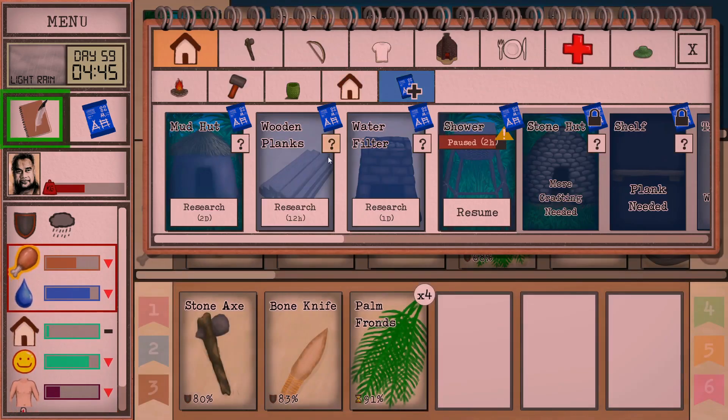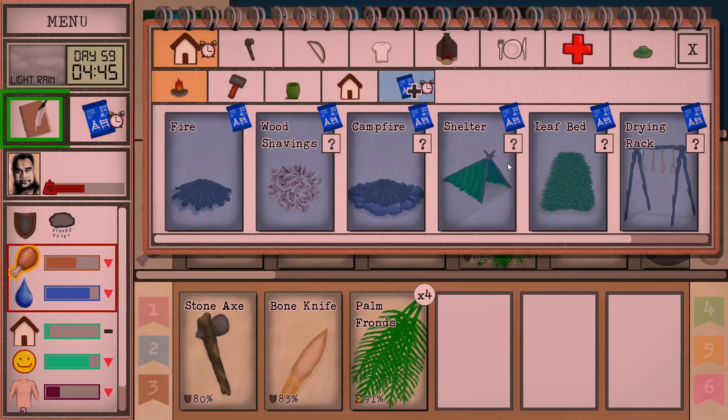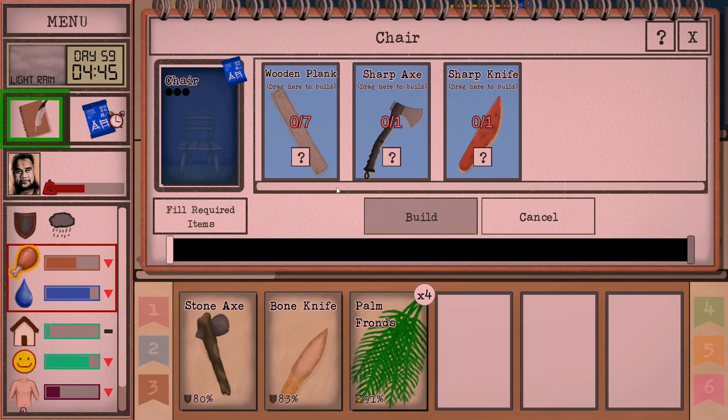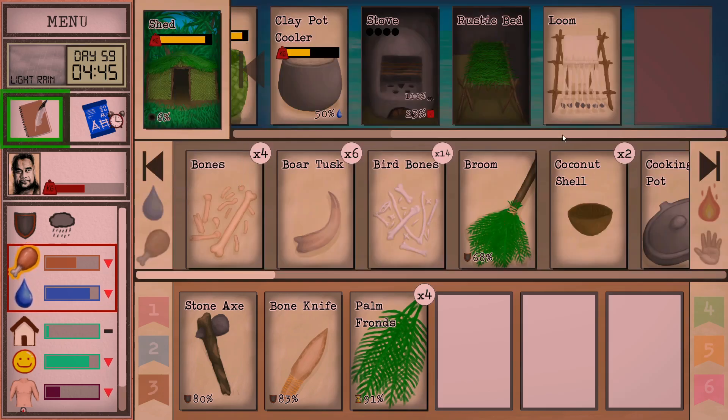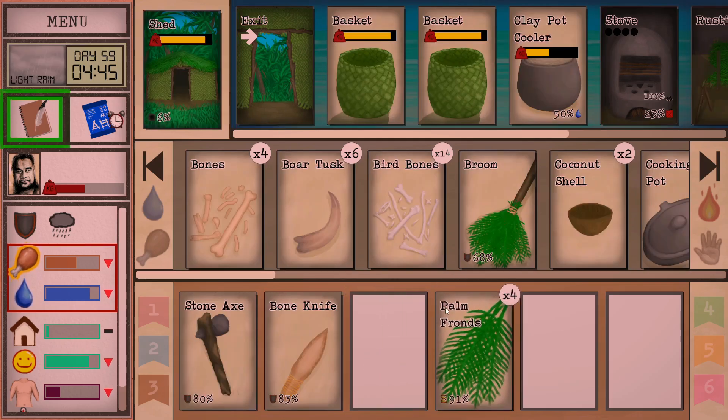What do we get? We got a chair blueprint - I think we need planks. We'll research that. In fact I think we need planks for the chair. So you can't even make that yet. It stopped raining - it's a brand new day everybody. Let's weave some palm fronds.